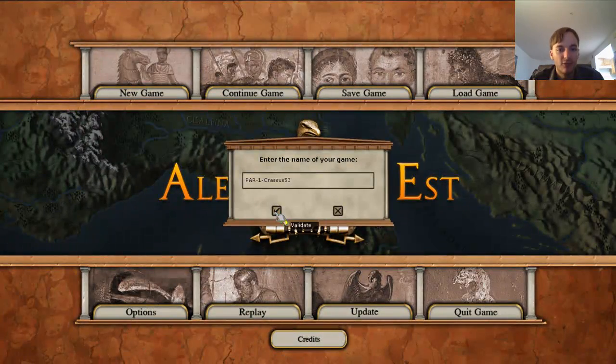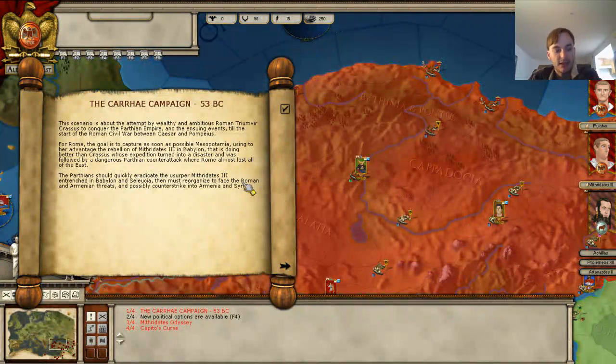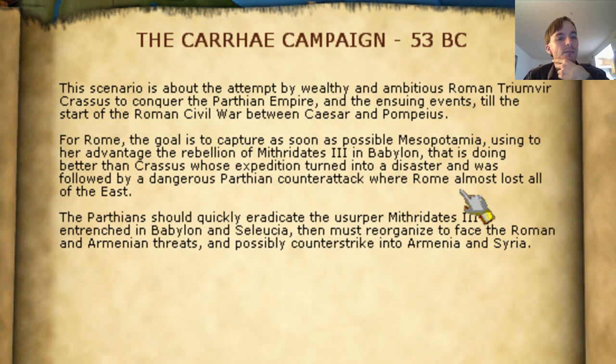I don't think I'm giving away the story — Crassus famously was defeated and executed as he tried to parlay with the Parthians. The background pop-up explains that Crassus was a wealthy Roman who went east to take command. This was the First Triumvirate with Pompey, Crassus, and Caesar.